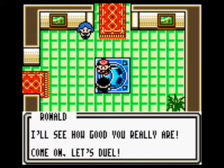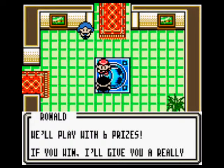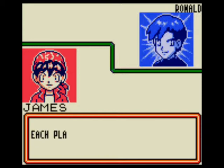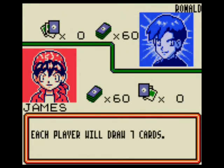Alright folks, welcome back to more Let's Play the Pokemon TCG. This is take four of me trying to beat Ronald, because he's a little cheating bastard. No, not really. He utilizes a lot of Charmanders, and he definitely utilizes Ember, and the weakness that I have to it, which makes it do 60 damage instead of just 30.